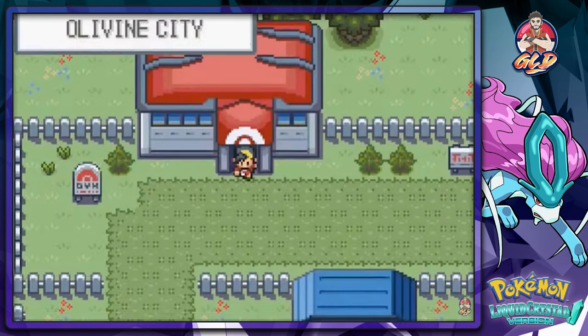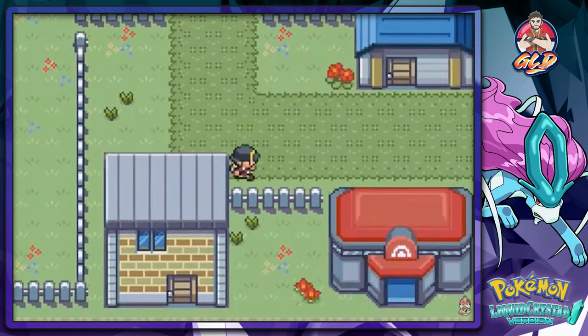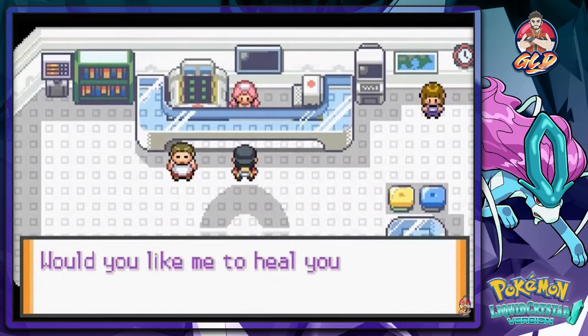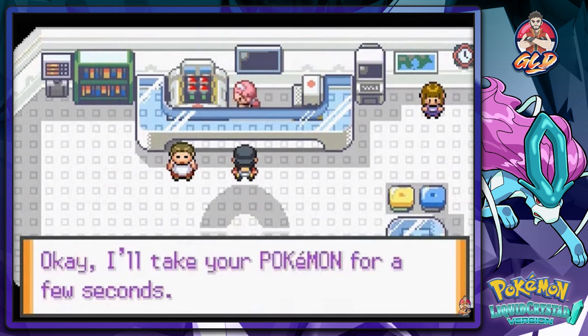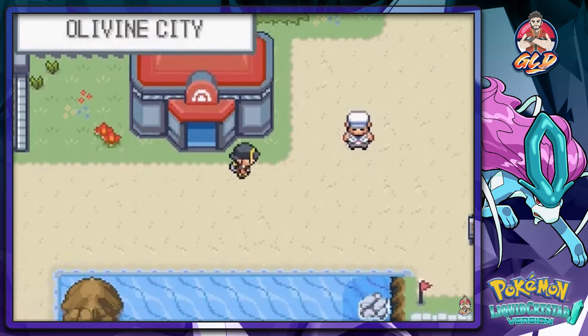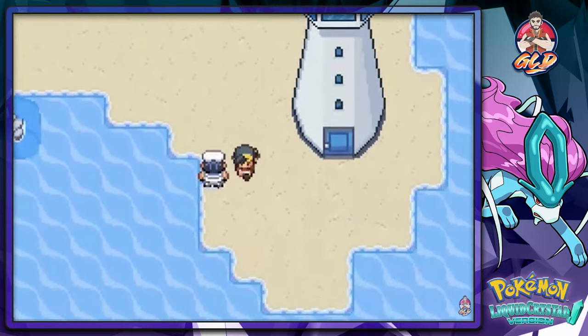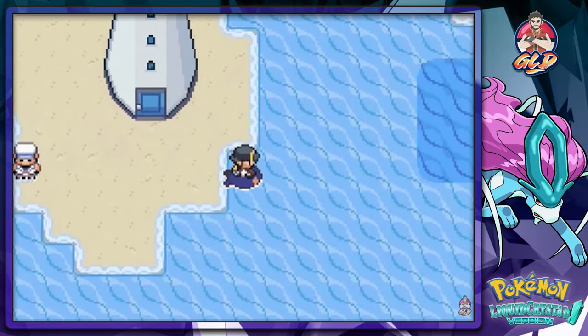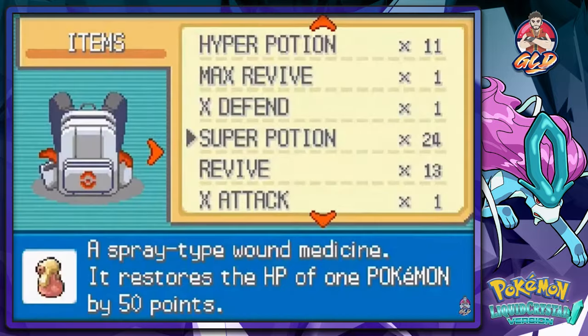Before moving to the next area, I want to check something I noticed. I have a feeling there are going to be some new surprises I haven't learned about yet. Off the lighthouse there is an area we have not visited — it's completely new. I want to check it out and see if there's anything interesting.